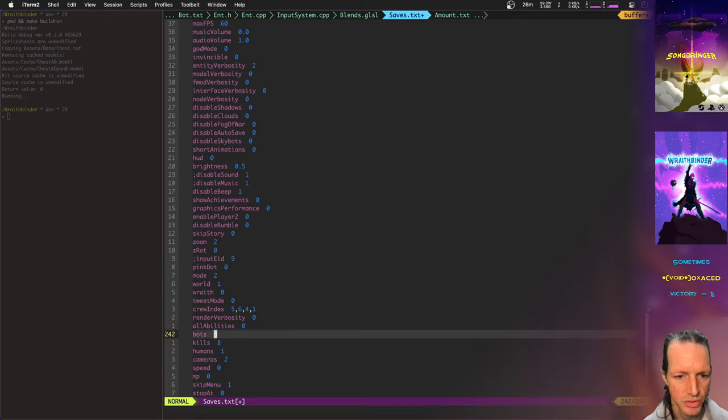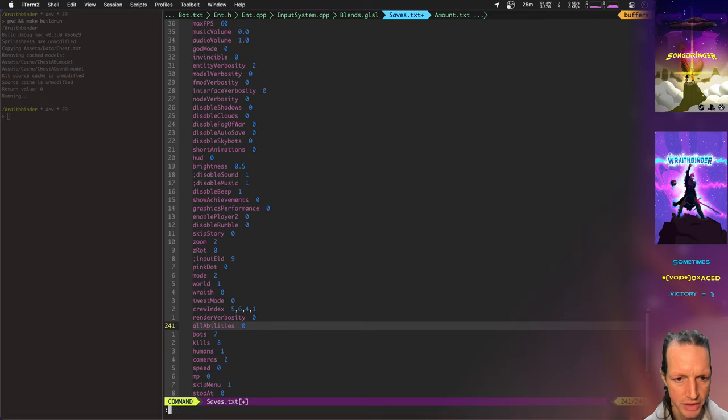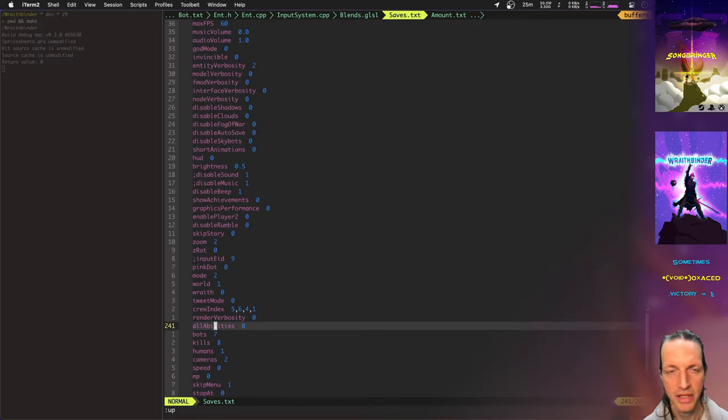Let's do two cameras. We'll just do three bots on this — actually, go ahead, seven bots. Skipping the menu. Not all abilities. Render verbosity off. Okay, let's play it like this.